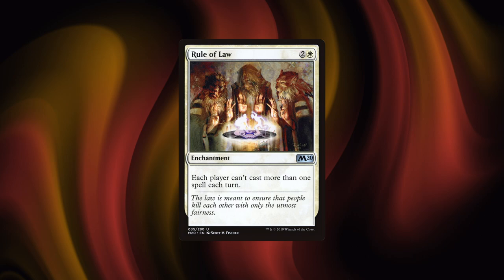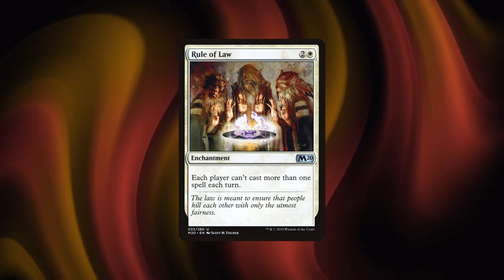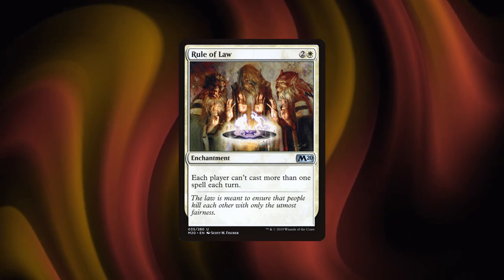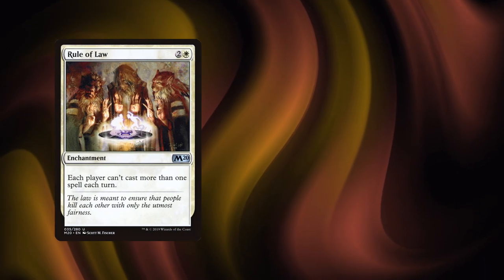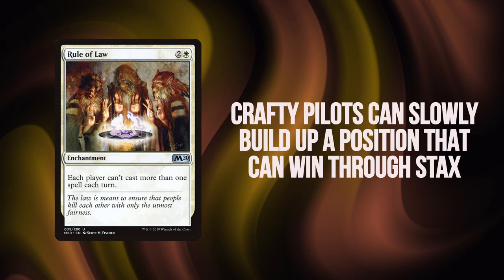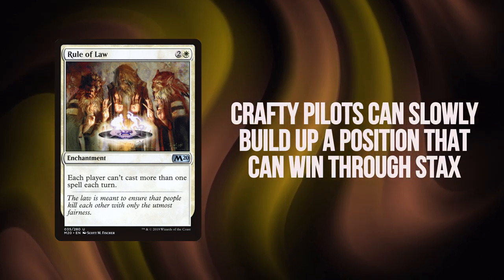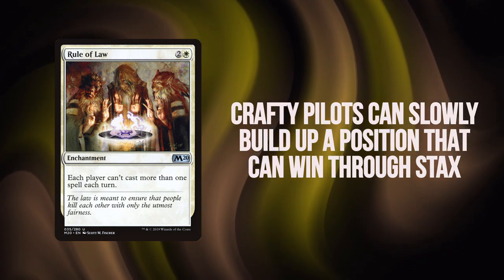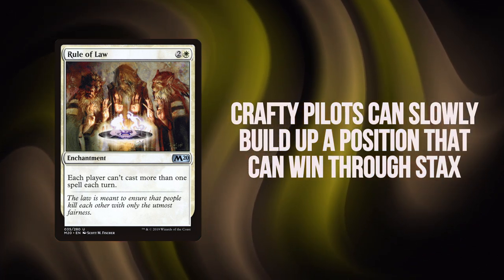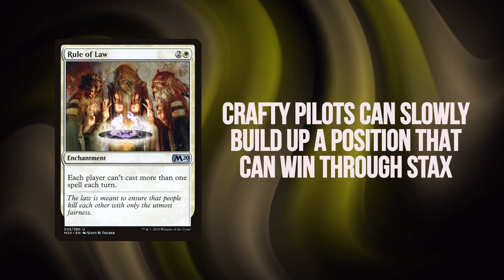What the deck also struggles with is Rule of Law. We can technically win under a Rule of Law — it just takes a lot of very fine finagling and deploying things very slowly, making yourself seem not the threat. Because with Deadeye or Emiel and Dockside and Omnath in play, we no longer have to cast any spells to win. But slowly getting those three onto the battlefield at the same time over the course of two to three turns is difficult and raises a lot of red flags.